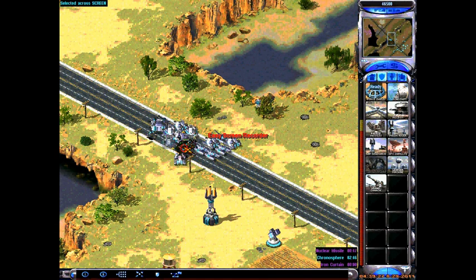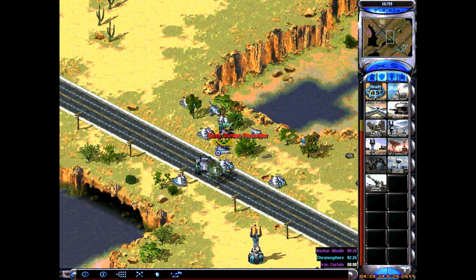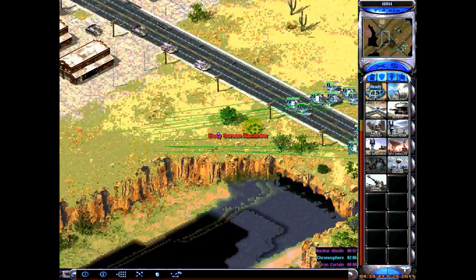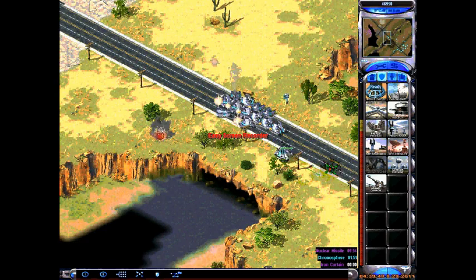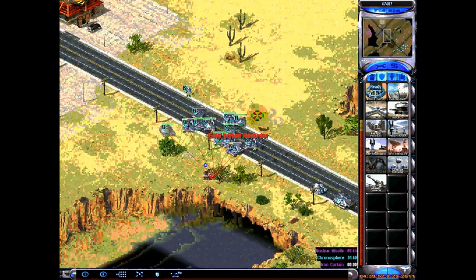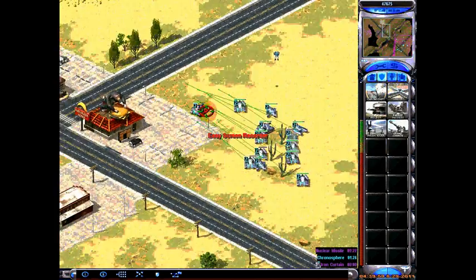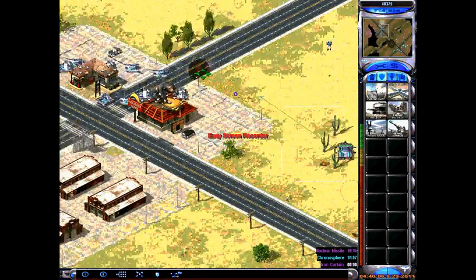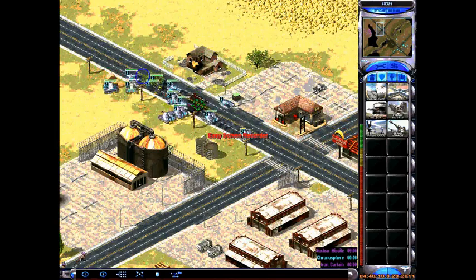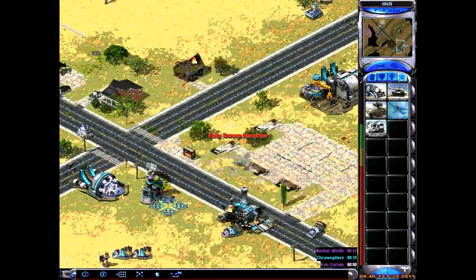Use all your hotkeys — I know it's a lot of information, but when you're attacking you want to move your battle fortress and other units fast. Hit S to stop and keep your battle fortress away from the tanks. Control+Shift also works for stopping quickly — it works with magnetrons and mirage tanks a little bit too.